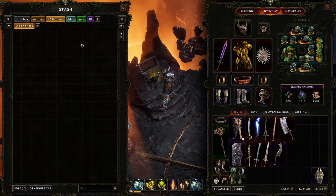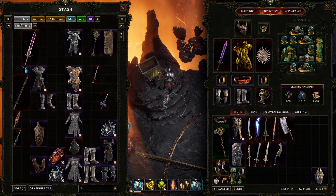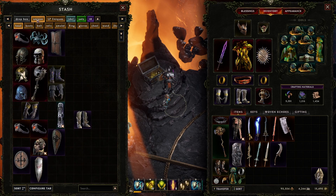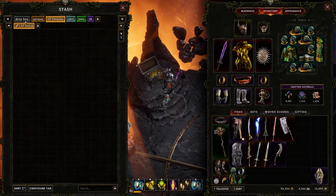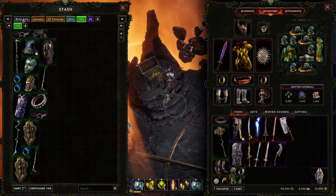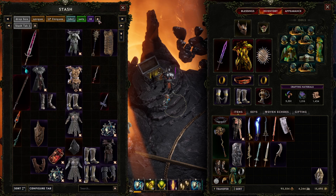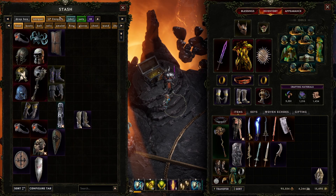Once you open up your stash, you're greeted with this screen. You've got your categories in the top right, and under the categories you can place subcategories. For instance, under uniques I've got heads, boots, relics, and so on. Under LP we'll get into that after. Categories do not cost anything to make.